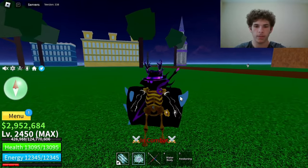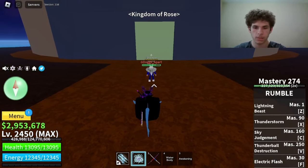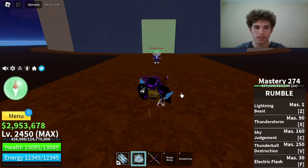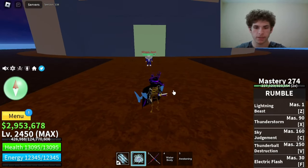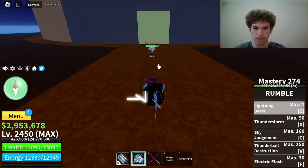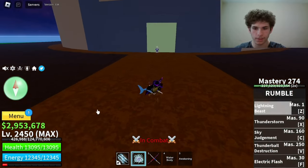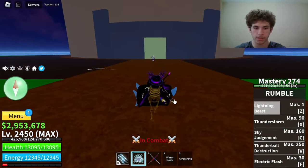Now let's move on to the Awakened version of Rumble. The first move on Awakened Rumble is called Lightning Beast. Master required on that is 1. Here's how it looks. As you can see it has a different effect from the Unawakened one and the dragon looks completely different. That did 2,487 damage.